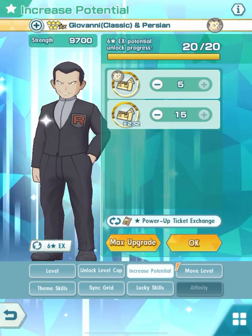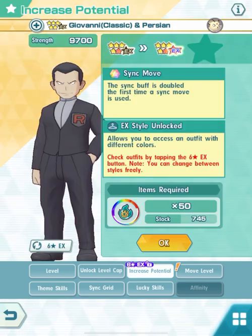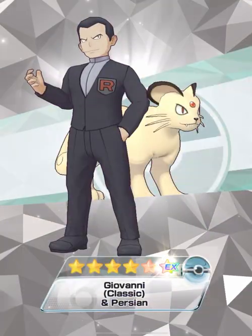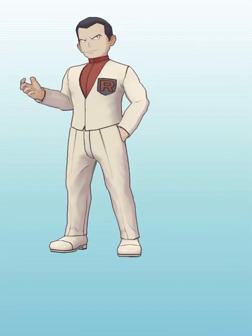Let's give all those potentials. Now we have our 6-star EX unlocked. The SYNC move is powered up and we have Giovanni's new outfit.